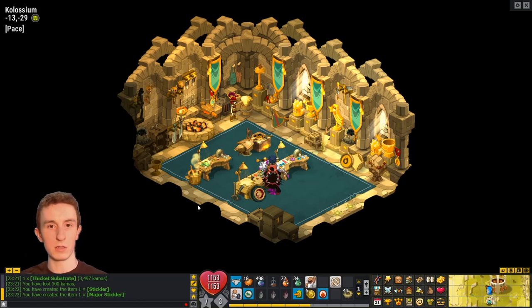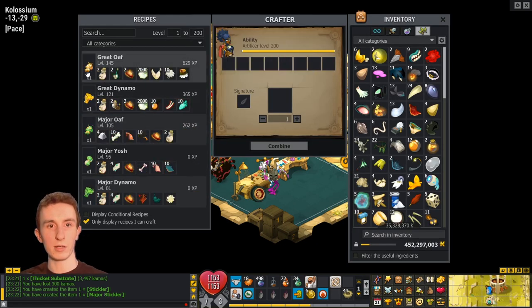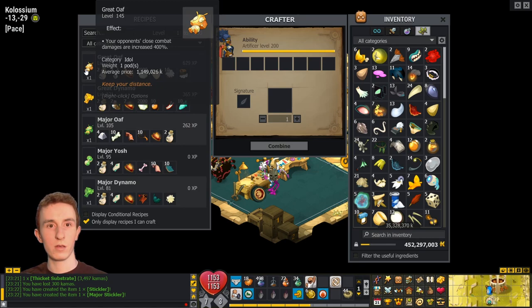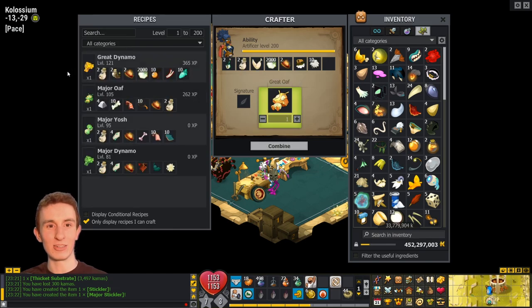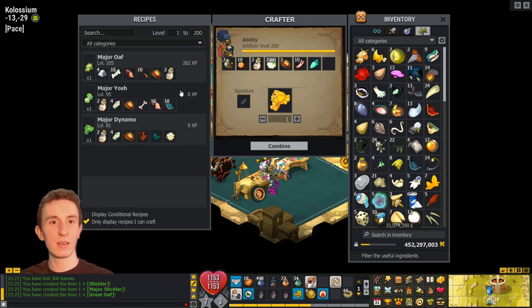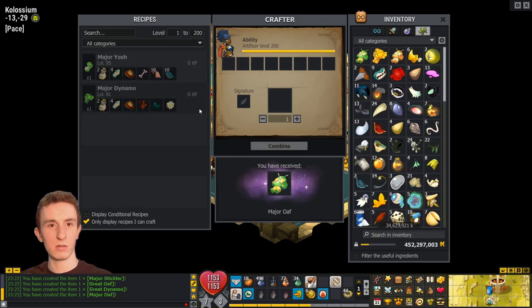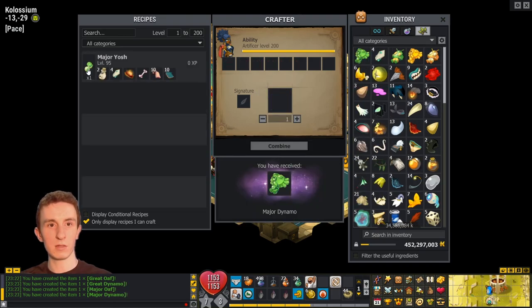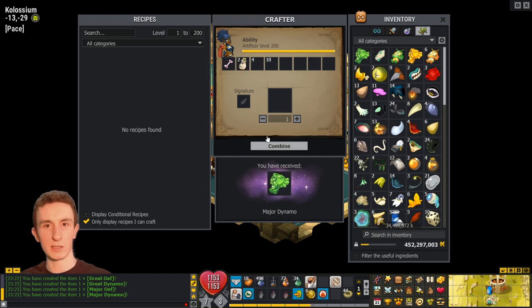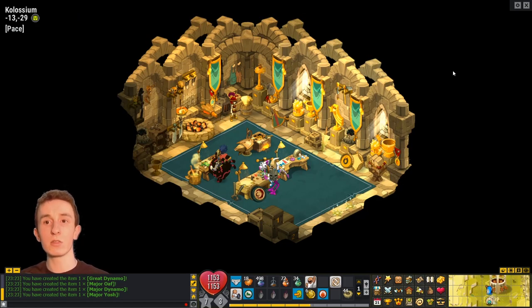Idols — where are Idols? Here they are. Great Oaf. Sure. Great Dynamo — sure, that's a good idol. Major Oaf — if I got Great, I'll take Major. Major Yash. Major Dynamo sounds good — can I still craft this? I can, sure, take that. I'm guessing I set up for ranged and CC Idols, and the rest are in the chest. So I think that's everything.